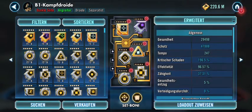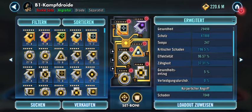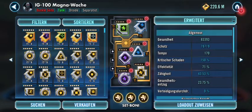B1 has PvP mods, 29k health and protection — doesn't matter much — 247 speed, 7k damage output. He should really have 9k damage to get GAS down faster, as you saw it took quite a while. Offense and potency modded. The Magnaguard is health modded, quite slow at 170 speed, but 83k health and 78k protection.